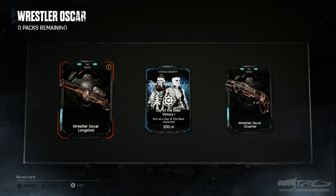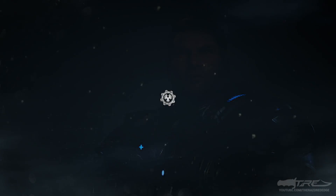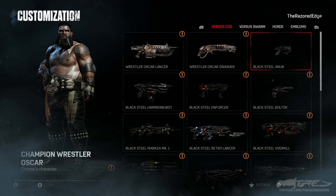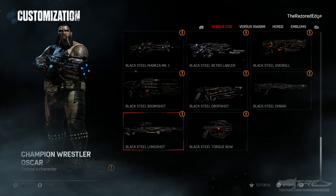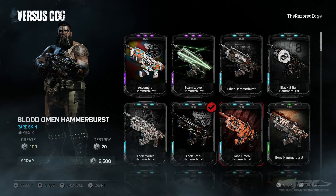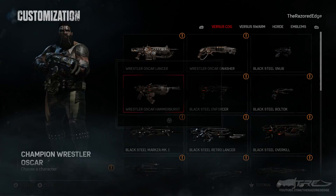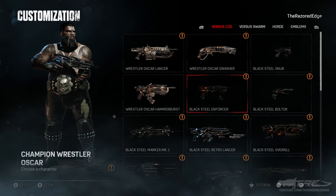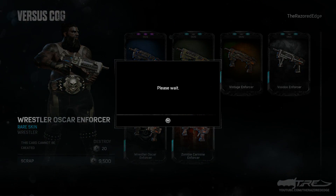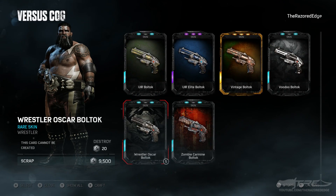There it is right there — finally, on the very last gear pack in that set of 10! Going to customization real quick. I definitely don't have the Snub — all these exclamation points are showing me what I have. Let me equip them to show you guys. There's the Wrestler Hammer Burst — I like the contrast with the dark gold on black, it looks really good. Oh, we did get the Enforcer! And the Bull'tak is down here as well. I'm kind of surprised at how much I like this skin.